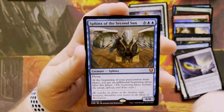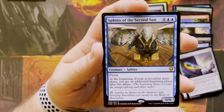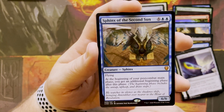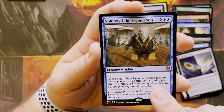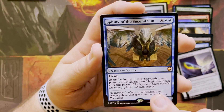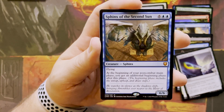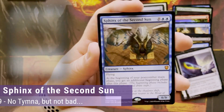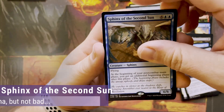Sphinx of the Second Sun is a 6/6 flyer. At the beginning of your post-combat main phase, you get an additional beginning phase after this phase — the beginning phase includes untap, upkeep, and draw. Janine, if you haven't already, put the price on that. That's awesome — I'm very excited about that.